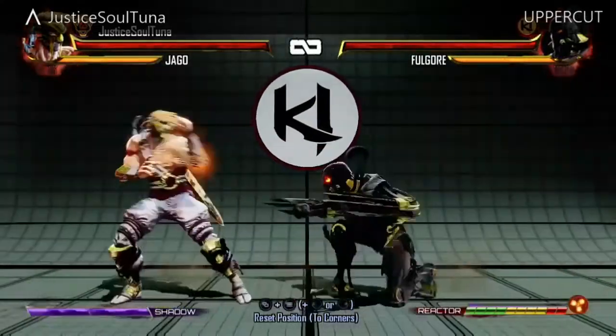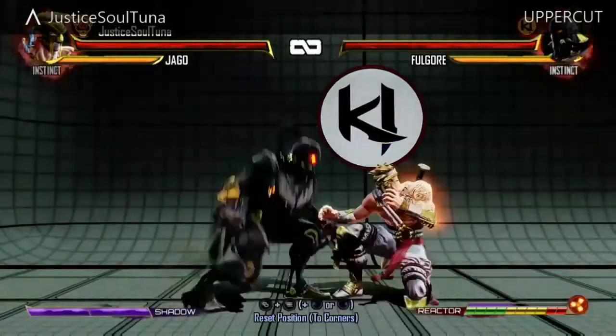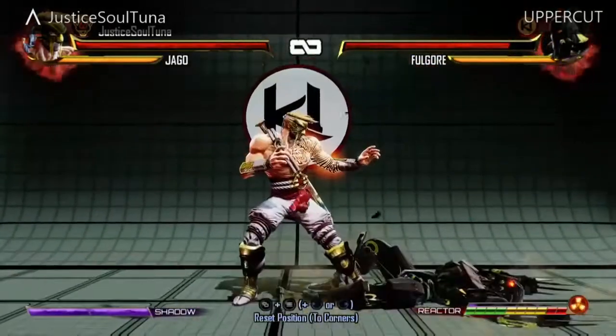You can try uppercutting. If they jump over you on reaction, you can knock them right out of the sky. Don't give them a chance to even land anything, but this is really hard to do, so you're going to have to practice up.